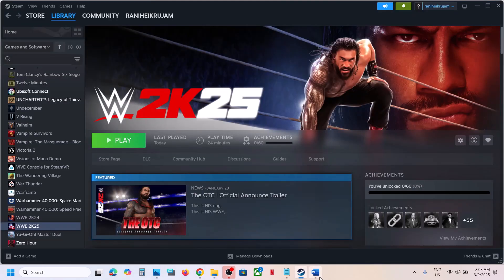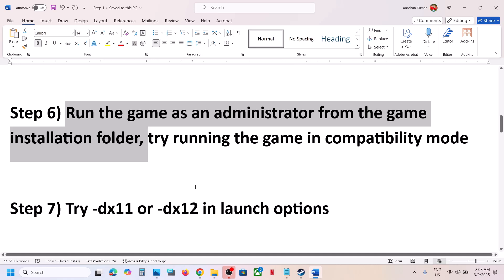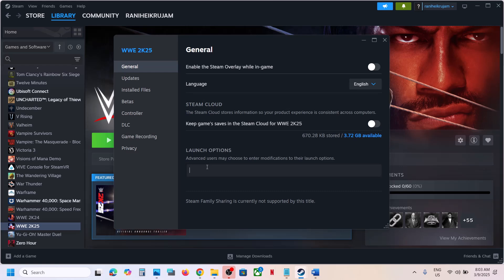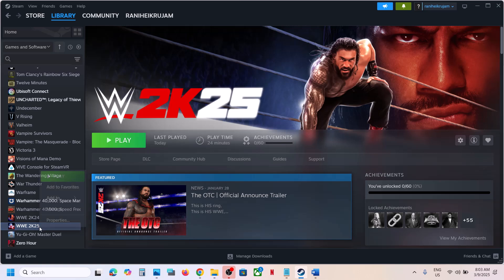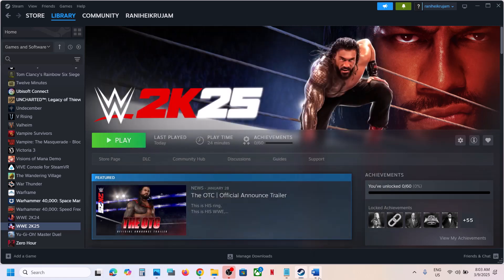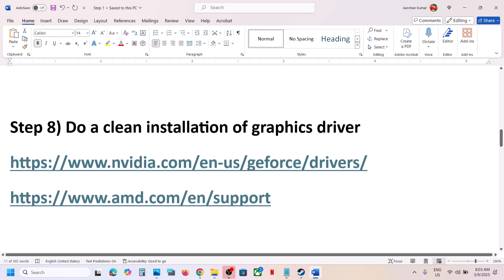The next step is to try DX11 or DX12 in the launch options. Right-click on the game, select Properties, and in the launch options type -dx11. Launch the game and check. If still not working, right-click again and this time type -dx12, launch the game and check. If still not working, remove this and follow the next step.